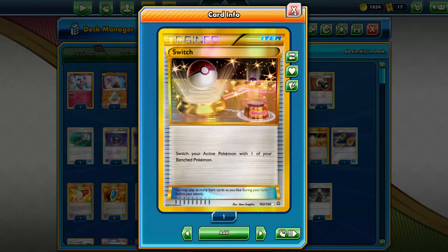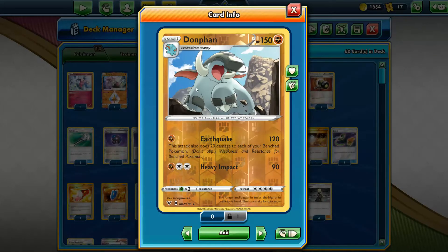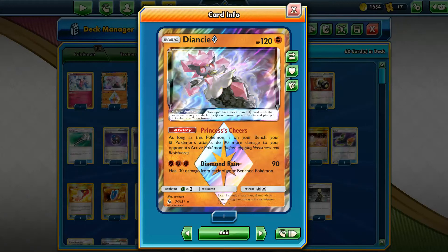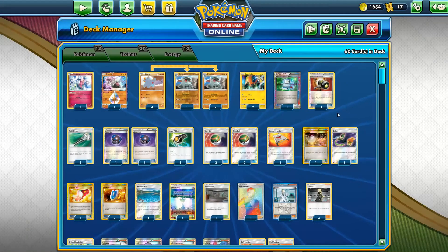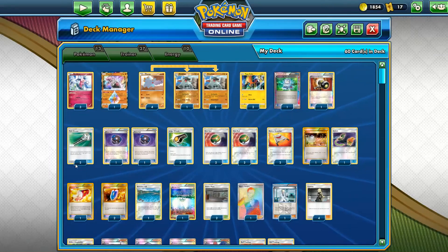Double Switch — it'll be handy. Even though Donphan has big retreat, our opponent would be stupid to try and strand another Donphan since we can just attach an energy and he's ready to attack. It's really mainly for Diancie just in case she gets stuck. I also have the Double Field Blower — normally I would do one Field Blower and one Megaphone, but I'll explain why I went double Field Blower later; it's basically the same case as the Salamence deck video.